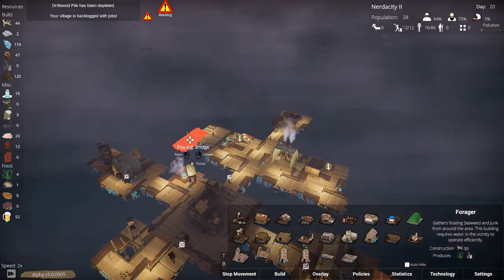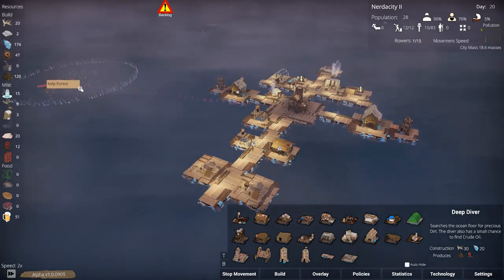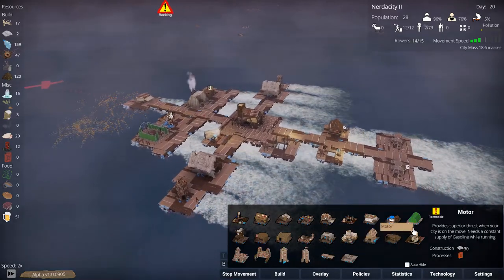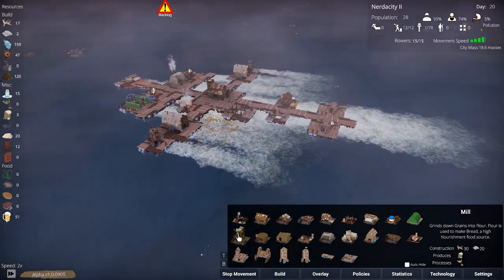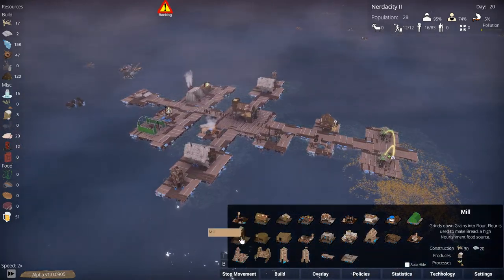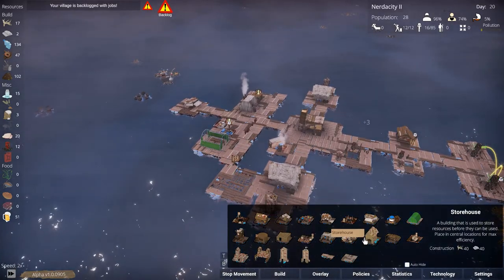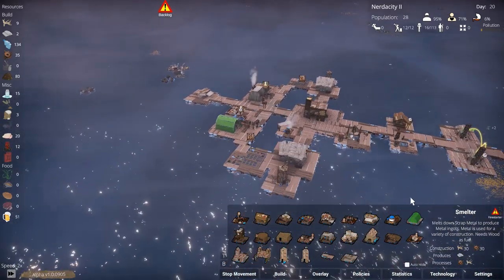That'll do. The bridge for it — there we go. So we're building the greenhouse, which means we need a mill as well and a bakery. The mill could actually go right here, and then the bakery — I think we'll stick it over here.